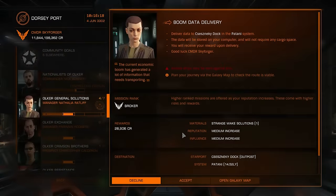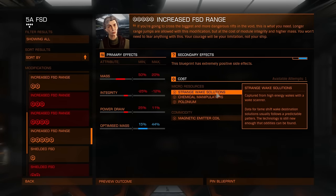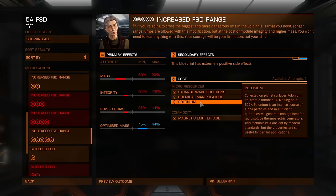Strange wake solutions are captured from high energy wakes with a wake scanner. You need to buy a wake scanner, assign it to a fire group, and scan high energy wakes left by NPCs, not players. My understanding is that you need to scan high energy wakes left by ships with a big jump range, like Asp Explorer or Anaconda — bigger chance to get something good. If you know an easy way to obtain strange wake solutions, please share.